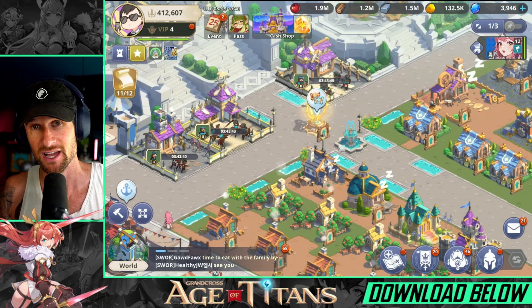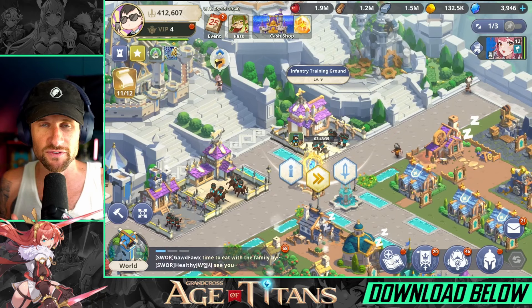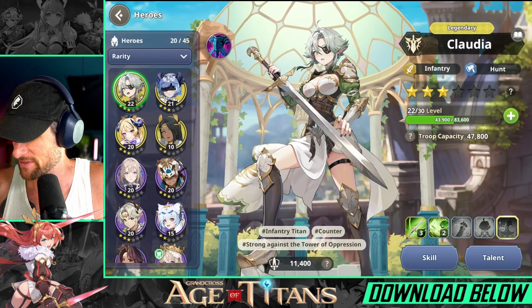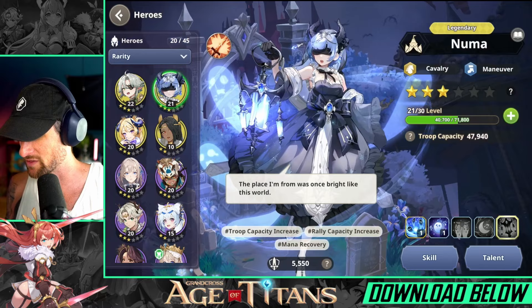Next, level up your units. As you get your archers, cavalry, and ground infantry troops, it's going to be important to level those up. As you unlock your heroes, you'll want to level up the troops that work best with those heroes. For example, Claudia works really well with infantry, so if I plan on using Claudia a lot I need to make sure my infantry units are upgraded.